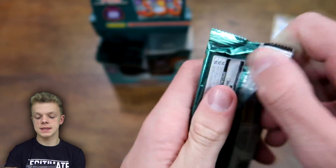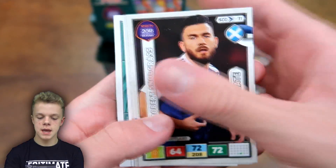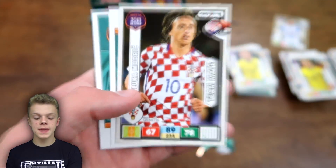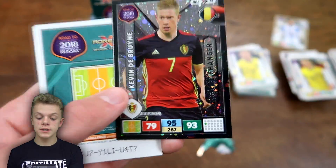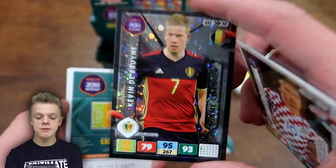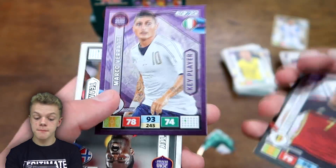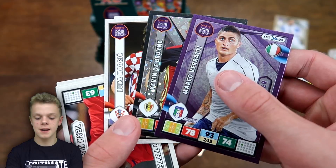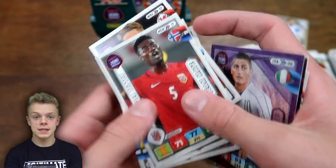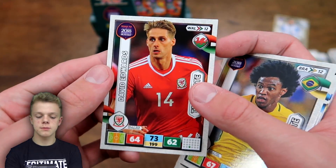This is the tenth last pack. We start off with Robert Snodgrass for Scotland, then Luka Modric with 89 on control — another nice one. We've also got Game Changer De Bruyne with 95 on control — this is a really good pack — and then our other insert Marco Verratti Key Player with 93 on control. What a pack that is. We've also got Teti, Verratti's base card, and Willian teammate.